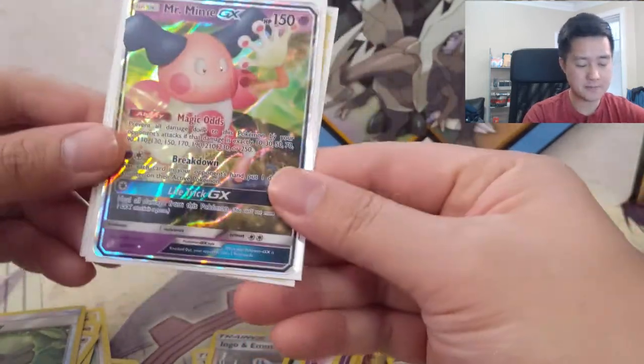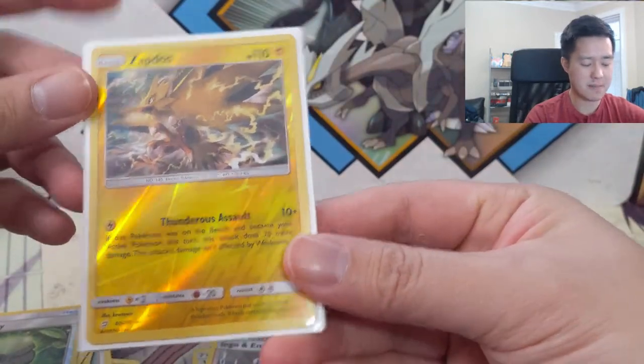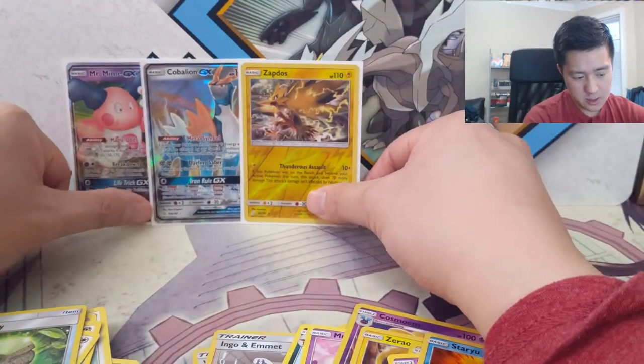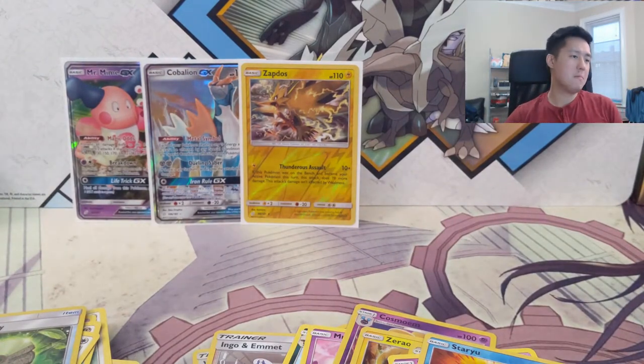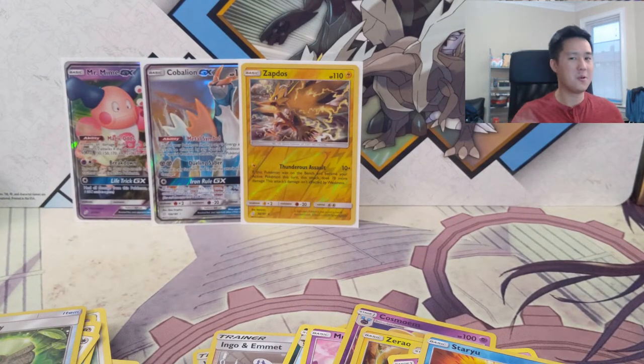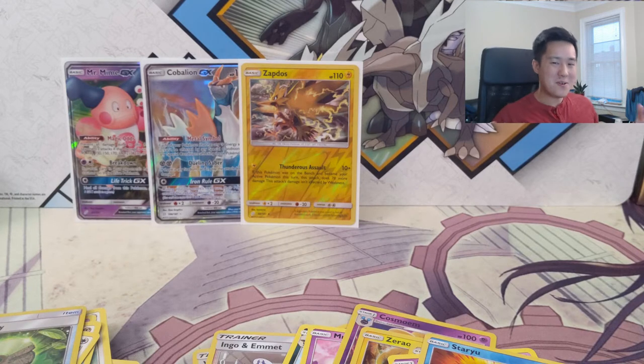As far as ratios go, this ETB was pretty good. We got a Cobalion GX, Mr. Mime GX with the Magic odds, and a Zapdos reverse. So there you guys go — we were not able to get that Magikarp Warlord, but hopefully next time. I'm very confident I'll get at least one.